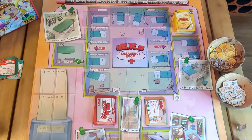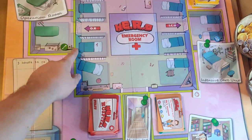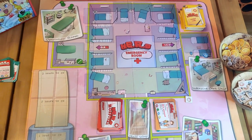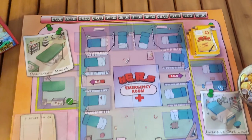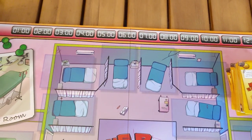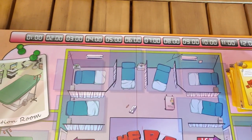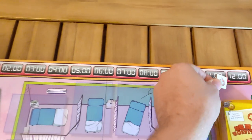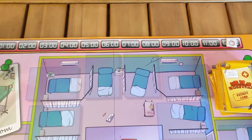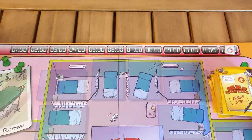That's the board of Hero. You can see some different rooms, all aligned with those green borders. Starting at the top, there's the little timer track — from hours 1 to 12. You just place a timer token at the start of the game onto the 12, or if you want to play a short night shift, onto hour number 8, and count down towards the end.